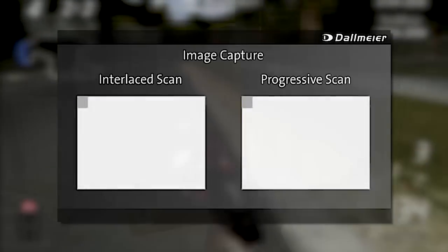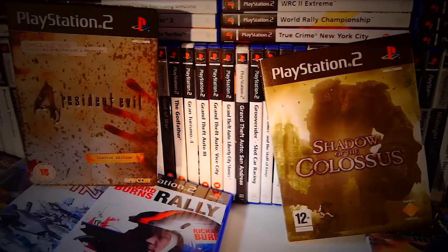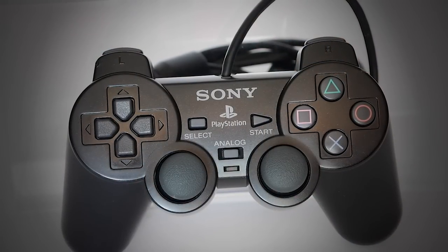There are three main methods that developers implemented in-game to turn Progressive Scan on: by suggesting it at start-up, through the game's menu, and by holding a combination of buttons on the DualShock while booting. So let's take a look at a few that I have in my collection!